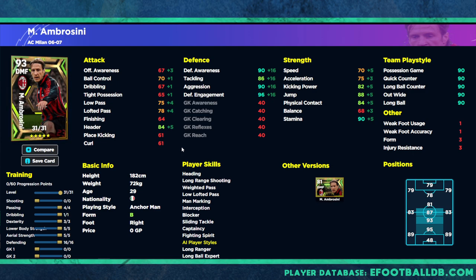In this version we've pumped 16 into defending, brought up his dexterity and lower body strength a little bit. We're going to have 75 acceleration, 75 on low pass, and 90 stamina, with 90 defensive awareness, 90 aggression, and 96 defensive engagement. We also have tackling over 86, which is huge for a DMF anchorman as mobile as this, and he's got 88 jump and 84 physical contact.